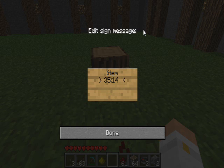Then a space, and then the next number is the amount of the item you want to spawn. So for example, let's do 32.